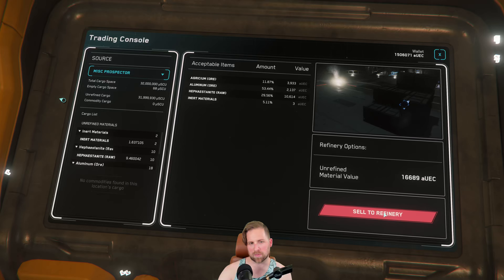We almost made back the money from renting it, so had I gone out a couple more times it would have been worth it. Looks like the Hephaestanite was worth way more money — I should have been a little more picky. The Agricium wasn't bad either. It was just having 50% of my cargo hold be aluminum that really burned me, so I should have checked the values on the minerals first.